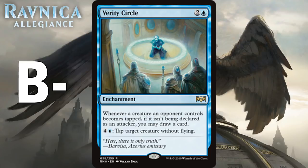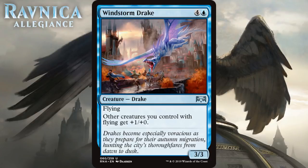Last up we have Windstorm Drake, which for four generic and a blue is a 3/3 drake at uncommon. It has flying and other creatures with flying get +1/+0. A five-mana 3/3 with flying isn't the greatest rate, but pumping the power of flyers is always nice — especially in Azorius where you'll have spirit tokens. Making those little tokens hit harder is awesome, and obviously it pumps all other flying creatures too, which there are always a lot of in blue and white. It's a decent card with some relevant upside that gets better the more flyers you have. I think it's a C+.